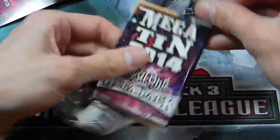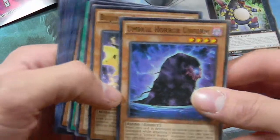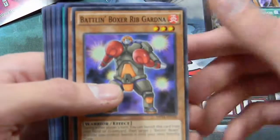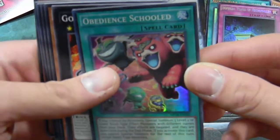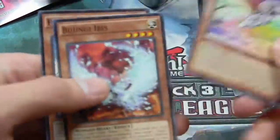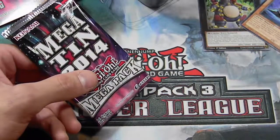Pack number two. Right off the bat, we got Googly Eyes Drum Dragon — remember when this card was actually relevant? Umbral Horror Uniform, another Bujin, Super Defense Robos, Biscale Mizushi I think it's called, Battling Boxer, Wheel of Prophecy — that's a series of cards I hate. Rank Up, Imperial Tomb of Necro Valley, Abdean Schoolar, Gorgannic Gorgon, a Baby Raccoon, a Ghost Rix, Phantom Beast, another Bujin, and a Fishborg Archer. Not so great in that one. Maybe the Prophecies are actually pretty good — I didn't use them very much — and we got the Imperial Tomb of Necro Valley.